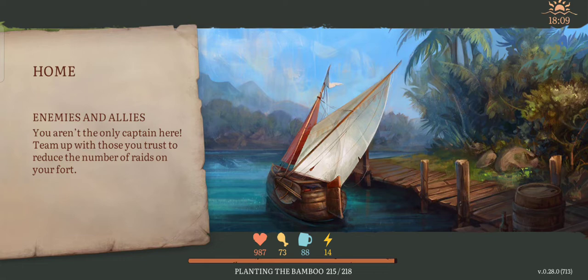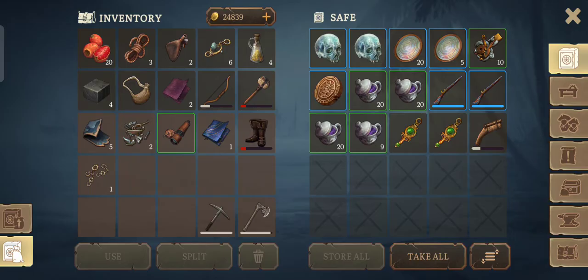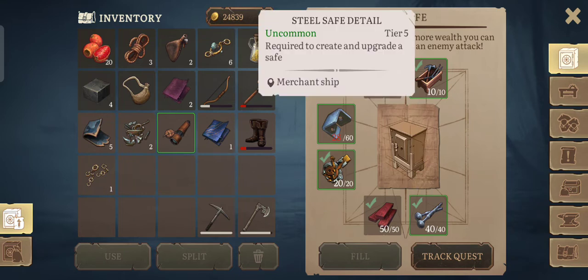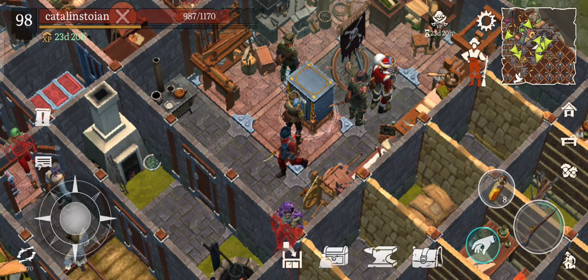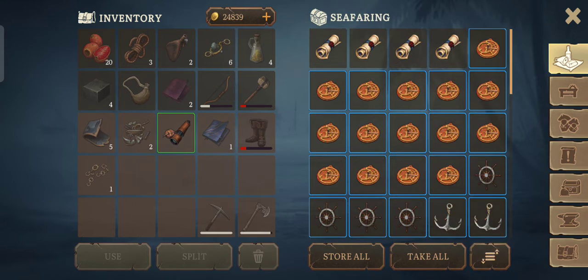Welcome to my beautiful fort. As soon as the game loads — yes, this is my fort. This is my chest, my safe. I'm getting them slowly from the merchant on the merchant ship because the merchant doesn't sell those every day. And boat parts — this is the seafaring storage. I have some stuff here.